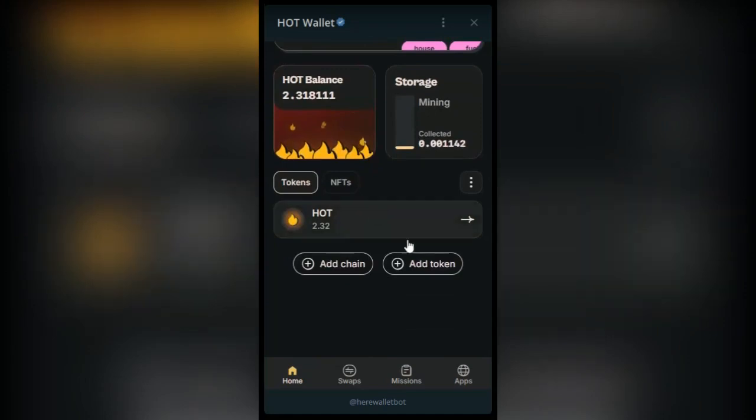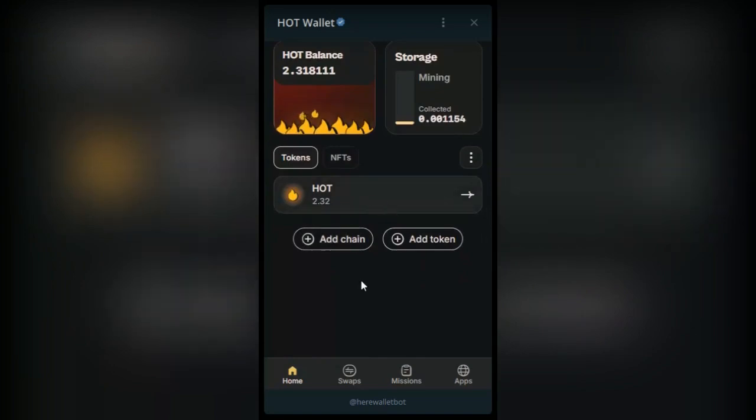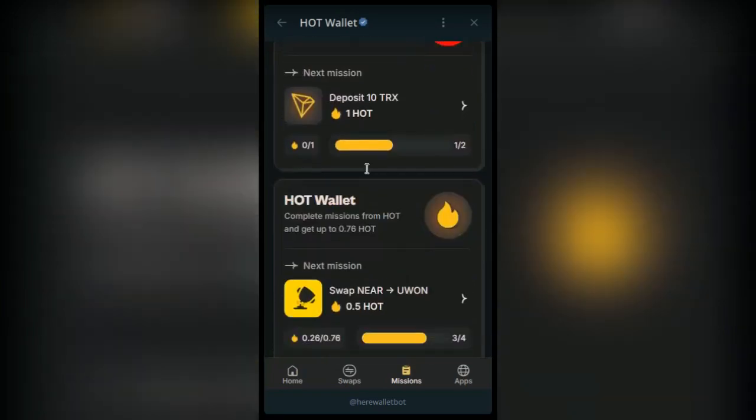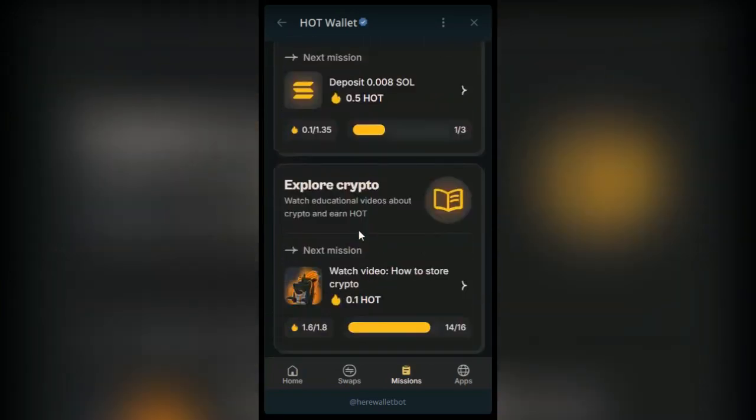This is a new account. I've not done anything on the account, but you can see that I've earned two HOTs already by just completing tasks on this. Down here you see Home, Swap, and Missions. If you go to the Missions option, you can complete all these tasks in one way or another.